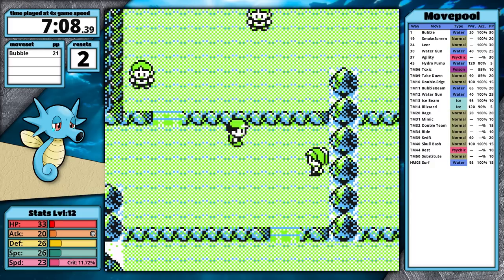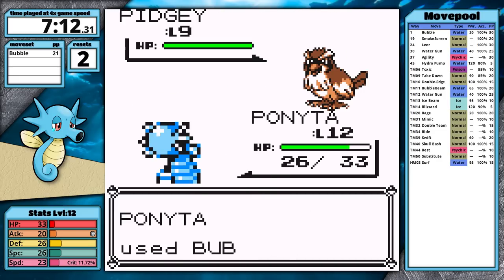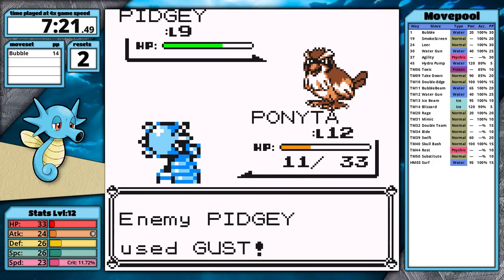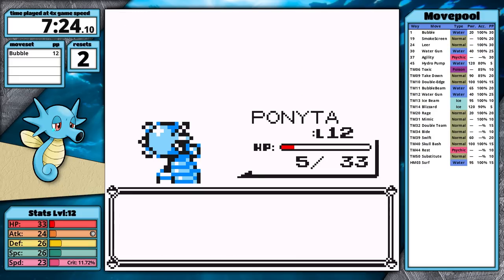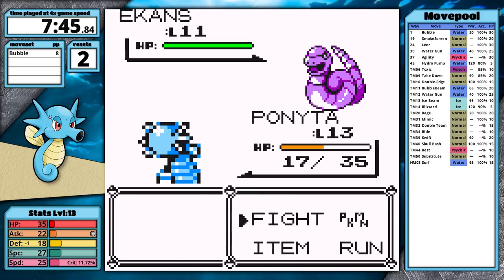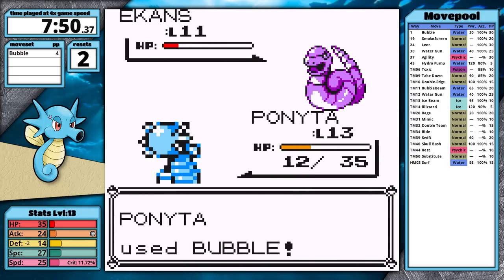I don't want to face Youngster Ben again at this level, so I face a Lass just over the ledge who has two Pidgeys to gain a level. Her Pidgeys know Sand Attack, and Horsea gets hit twice. It gets very close — Gust takes me to 5 HP, meaning the next hit would knock me out. Luckily Bubble hits and I take the victory, but Horsea doesn't level up. Against Youngster Ben again, the additional training gives Horsea a level up before Ekans comes out. Bubble now does just over a quarter, Ekans goes for Leer then misses its next attack, and after surviving a Poison Sting I knock it out.